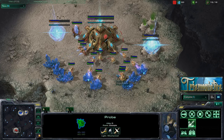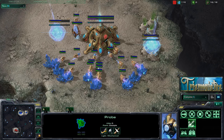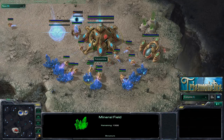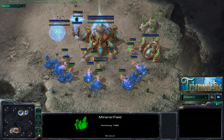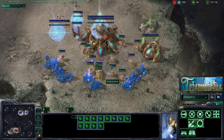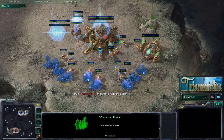And see, this probe right here is completely worthless — he just went this way and that way. That's going to happen eventually because when you get them saturated with three per mineral field, they really are not as efficient per probe as they are with fewer probes mining at a time. The third one has to delay a few seconds to get in and sometimes he'll just run around to different ones.